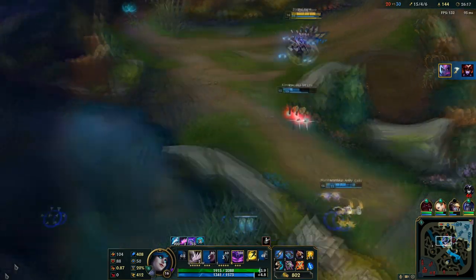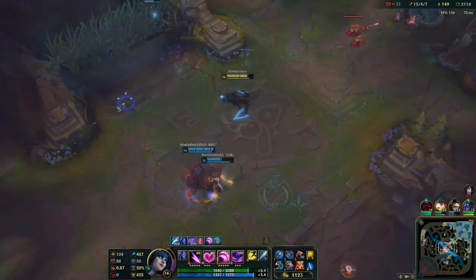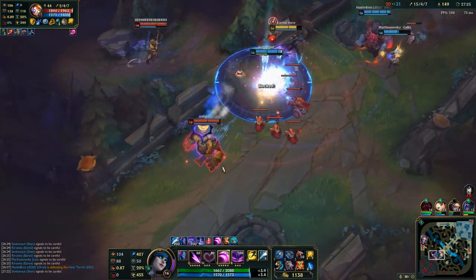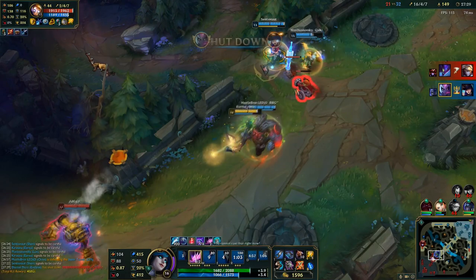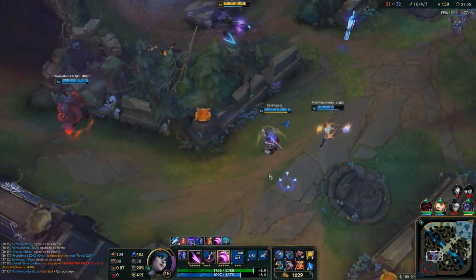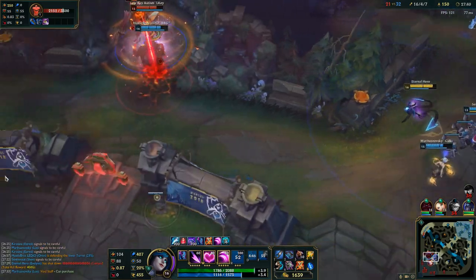Usually you want to activate the charm with Q — that's the fast combo. You just want your opponent to get to 30% health or less and press ultimate, and that's a guaranteed kill.